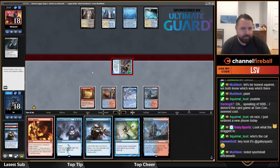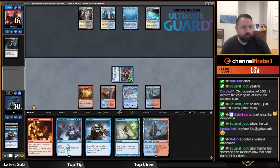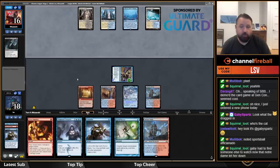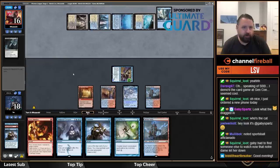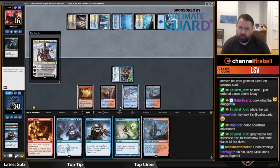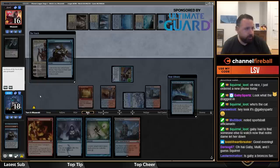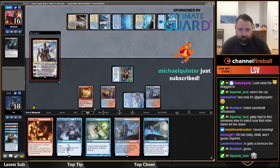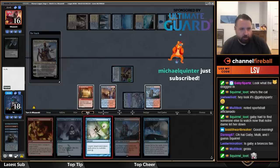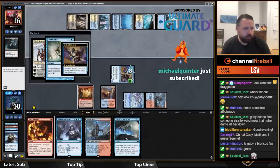Let's attack for two and see what our spell situation looks like. They're gonna play a Teferi and I'll Spell Pierce it — wow, putting Spell Pierce on top, really great play. I'll take Pieces of the Puzzle.